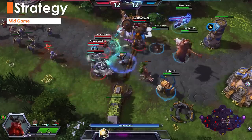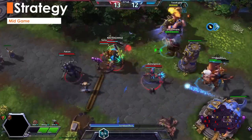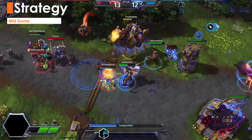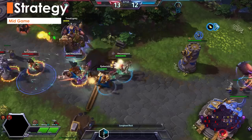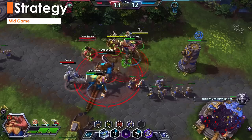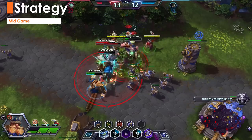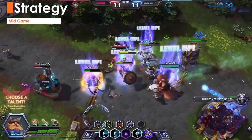Teamfights are where our active abilities and Longboat Raid really shine. The Lost Vikings can approach a fight from a number of ways. Dive in for the damage on the enemy team using Jump. With all three Vikings securely in position around the enemy, Spin to Win. Whenever you notice a Viking starting to take damage, use Norse Force while you auto attack your target. If they start to slip out of your reach, use Go Go Go to stay on top of them.